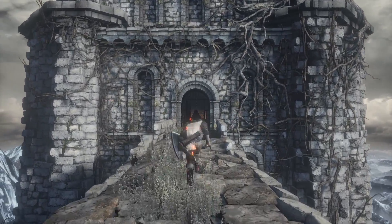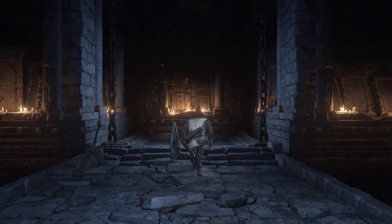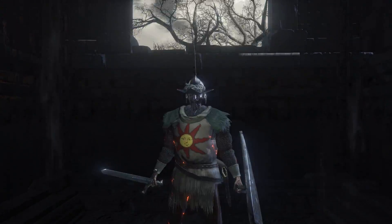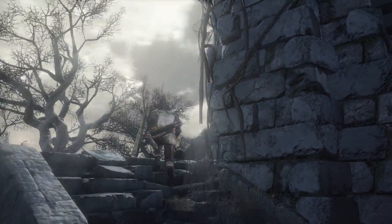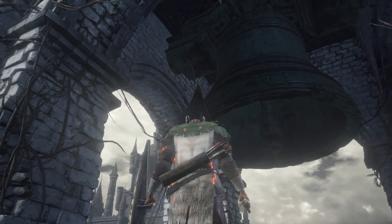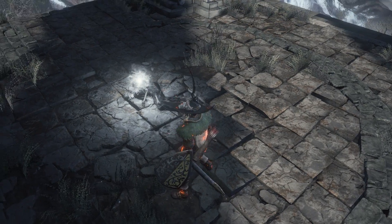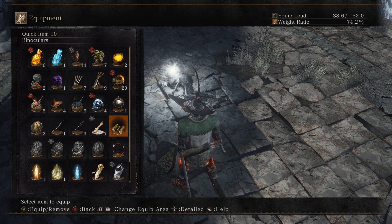Instead of dropping down, we'll run straight across. On this side we have an elevator heading up even more. Climb another short staircase, and at the very top of this tower we have the Bell of Awakening. This is the bell that presumably was rung to wake us up out of our slumber. Was this the same bell that tolled to wake the Lords of Cinders? I'm not sure — probably — although it seems strange that the bell would do two different things.